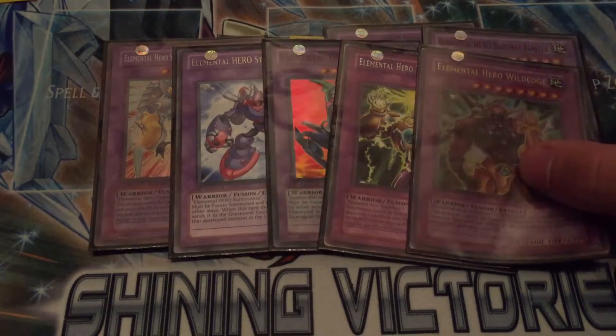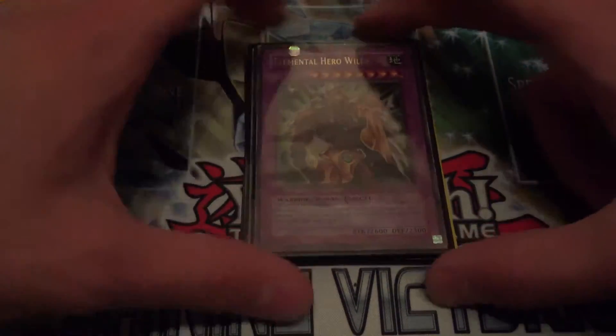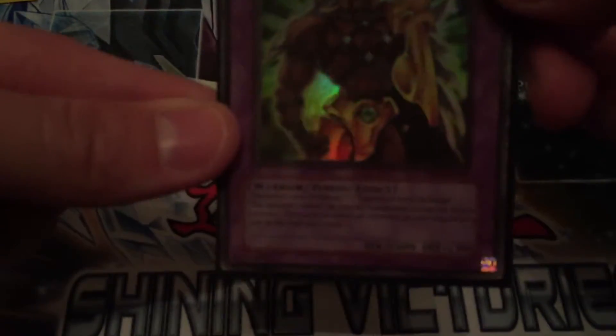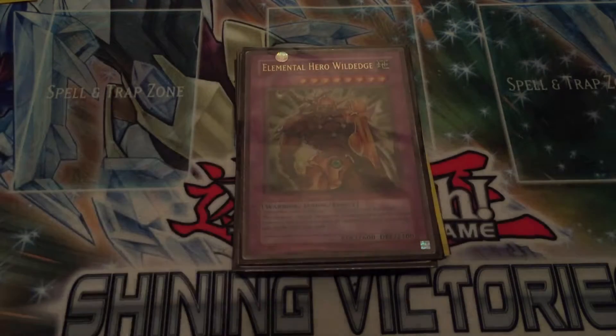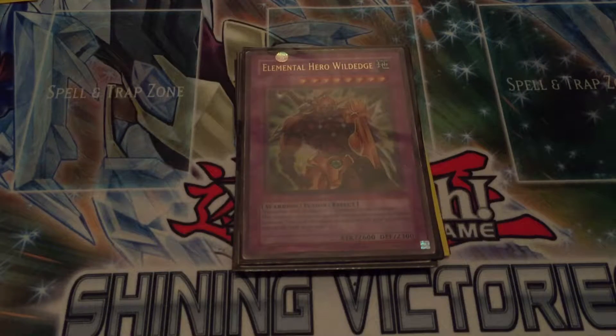And then finally we have Elemental Hero Wild Edge. This one uses Elemental Heroes Wild Heart and Blade Edge. It does have a pretty neat ability - this card cannot be special summoned except by fusion summon, and this card can attack all monsters your opponent controls on the other side of the field once each. So yeah, it's a great way to clear the board, and of course with 2600 attack there's not quite a lot which can stand up to it outside of extra deck material.